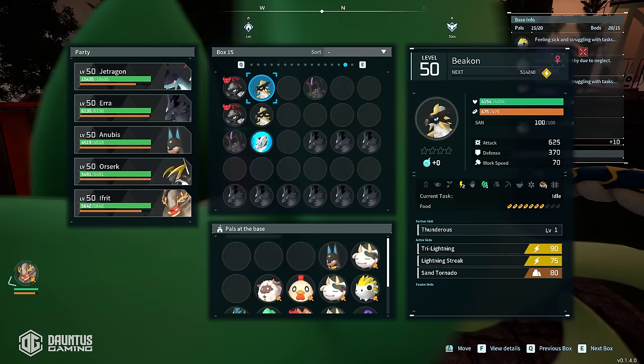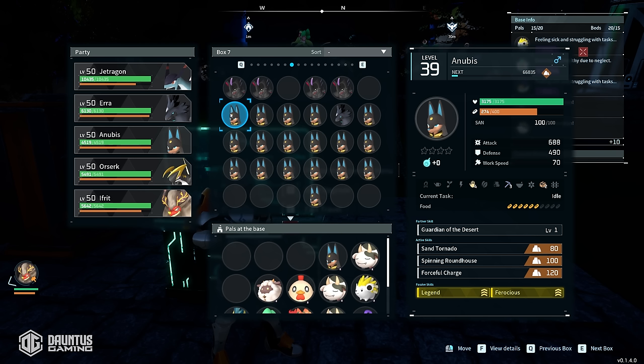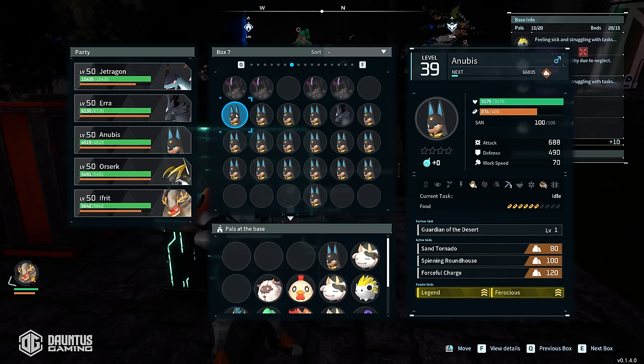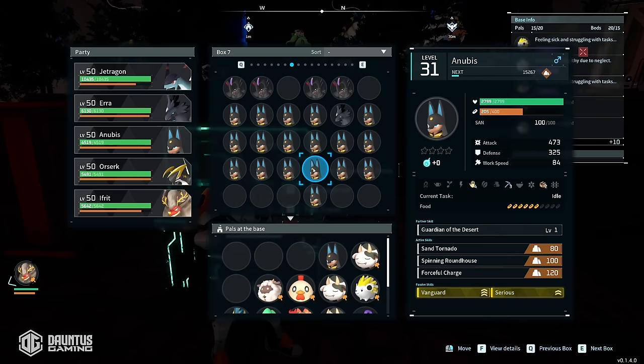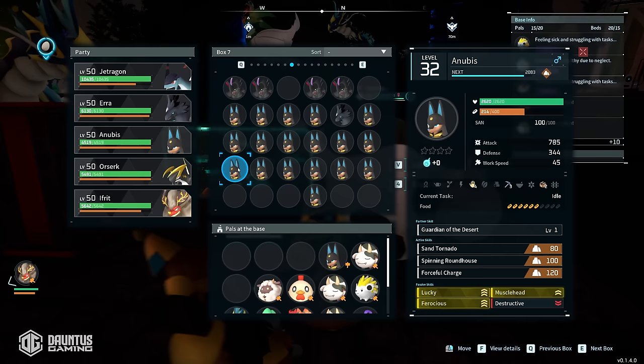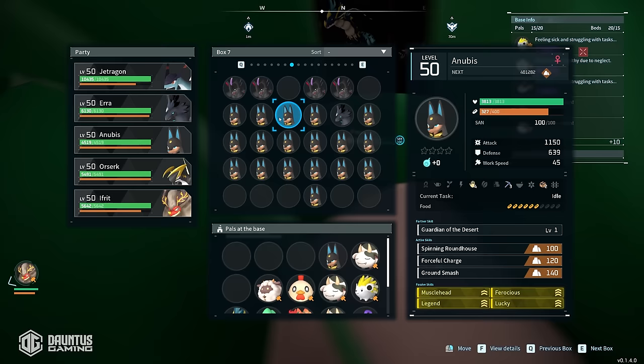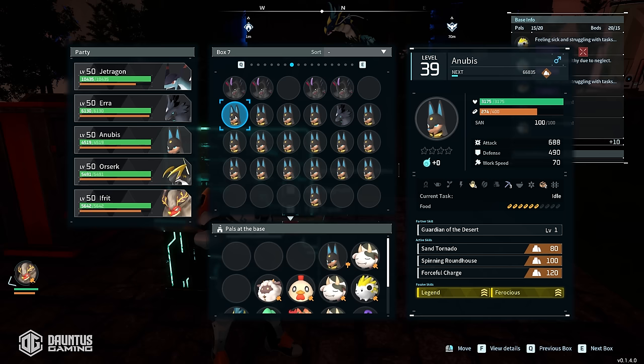Pro tip number two: every pal you see that has only golden skills, go ahead and hold on to those because you could use them as a stem for future breeding patterns. I would much rather have this Anubis with Legend and Ferocious — two amazing abilities — over this Anubis that has Lucky, Ferocious, Legend, and Destructive, because that Destructive is going to poison the well for every child that descends from it. One parent having Destructive caused it to show up across all the children. Any pal that just has clean golden skills — one, two, three, or all four — hold on to them.